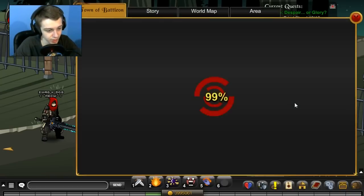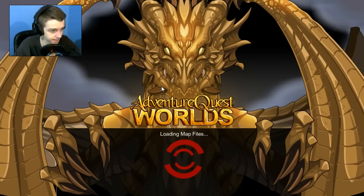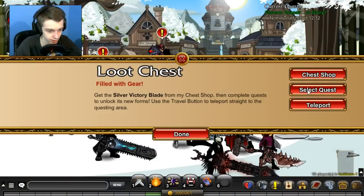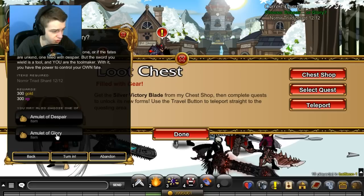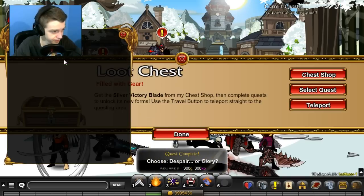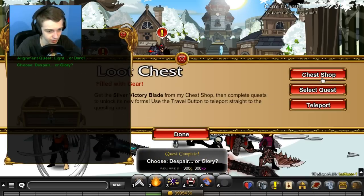Alright, so I complete the quest and we're gonna head back to Batalon. Click on that, select quest, and we turned it in. This will give us a choice — now you gotta pick one: Amulet of Despair or Glory. I'm gonna pick Glory because I think the Glory weapon looks better. Now we need to go back to the shop.